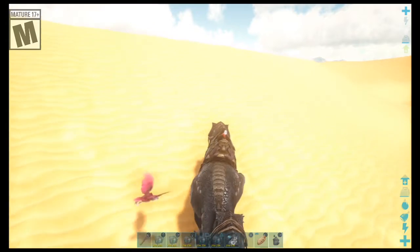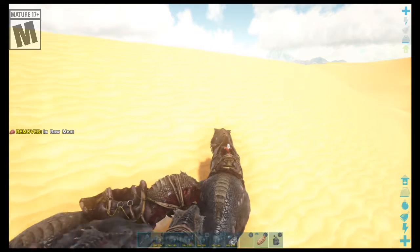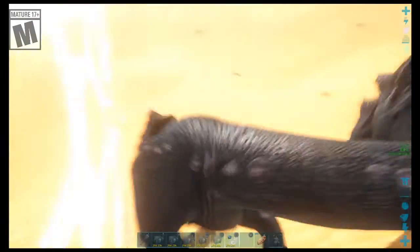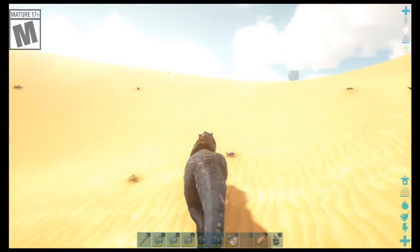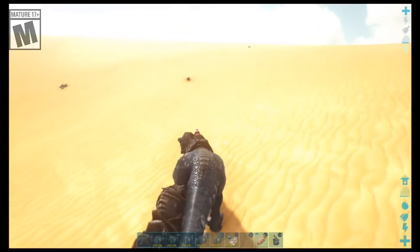What would make this a hell of a lot easier is if I had a tek helmet. With a tek helmet I could turn on the visor to look for aggressive creatures underground. Obsidian is about to level up — maybe a fight will do it.